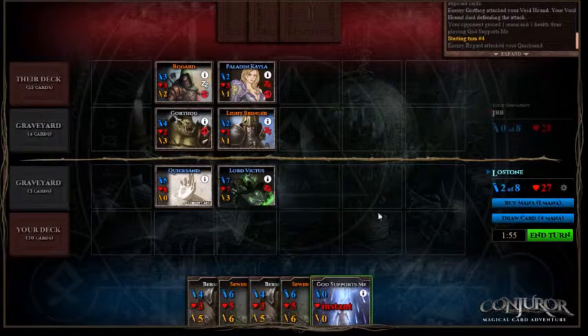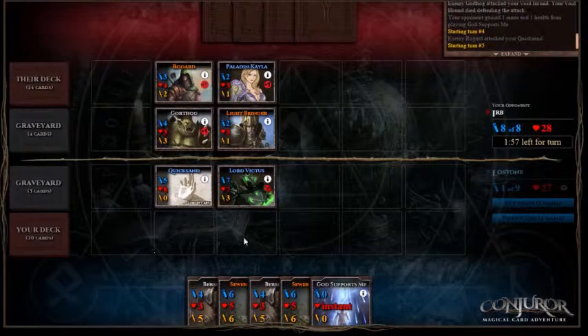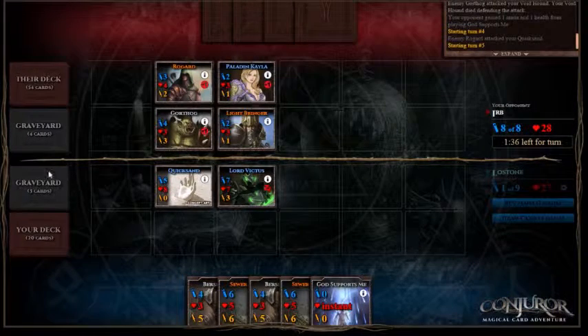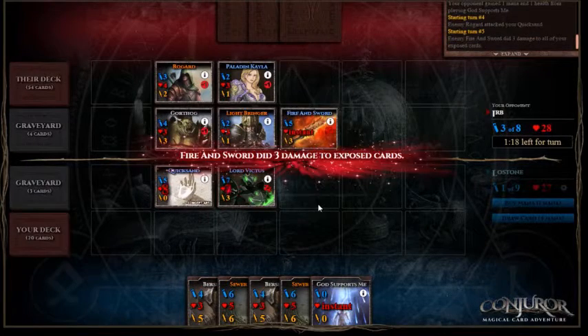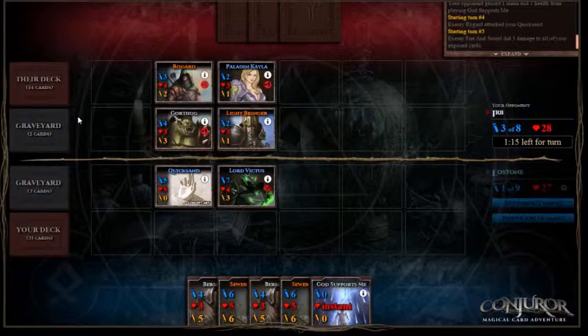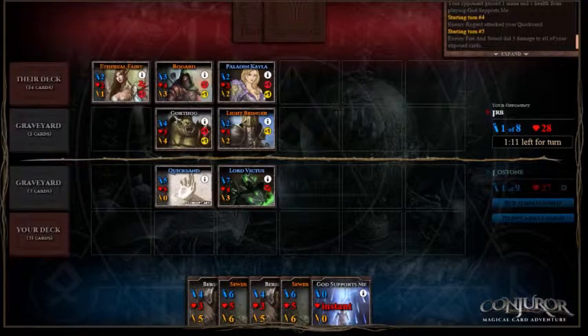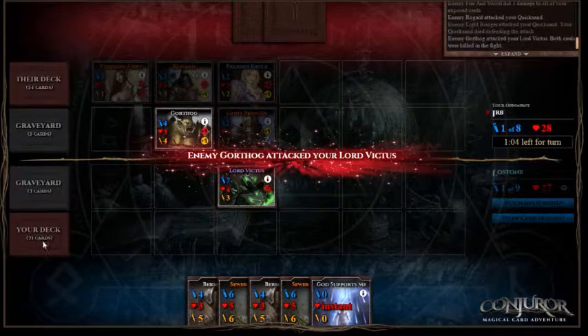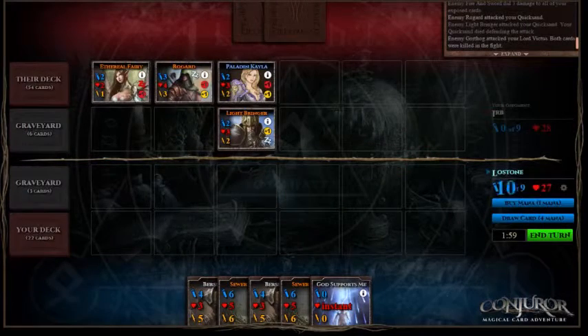Alrighty, so we'll get our Lord Victus in. Rather than playing the God Supports Me, we'll just leave it, because if we play God Supports Me we'll end up putting that on top of our Graveyard. And at the moment sitting on top of our Graveyard is our Voidhound. We want to basically put that back on top of our deck, which is what Lord Victus does — because when he gets damaged, he resurrects the top card of the Graveyard. So that Fire and Sword has damaged Lord Victus, so on top now is our Voidhound, and now our Quicksand is on top.